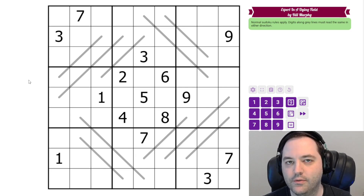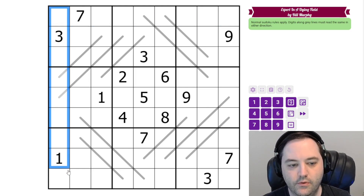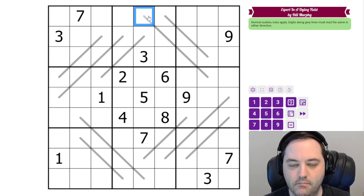Hi everyone, this is the walkthrough for the January 28th puzzle called Expert in a Dying Field. This is by Bill Murphy and it is a palindrome Sudoku. We have normal Sudoku rules — one to nine in each row, column, and three-by-three boxes. Additionally, we have some lines in the grid and these must form palindromes, which means they must read the same in either direction.